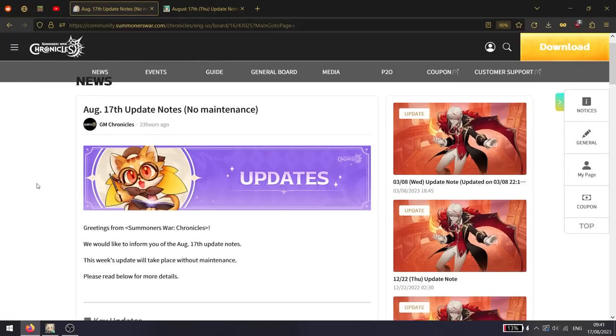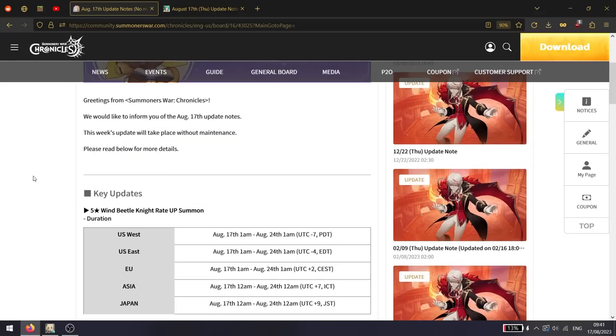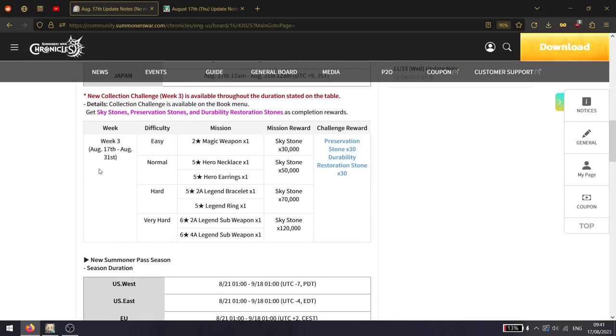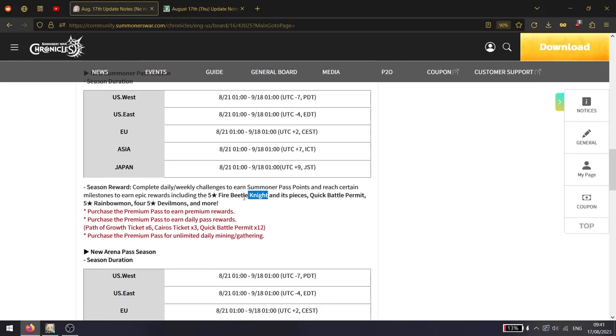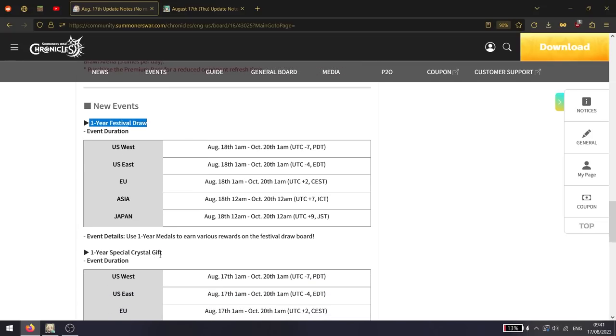It is patch day. For global and NA this is a no maintenance patch, so one minute and we're done. We're getting the wind beetle banner, a new collection challenge, and new summoner pass and arena pass starting next week. The summoner pass unit will be the fire beetle knight, which is a bit unfortunate. He is a free unit from the book study, so you're really not missing out if you're not buying it. There's also a one-year festival draw and a one-year special crystal gift.